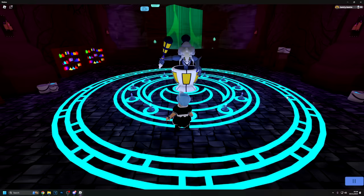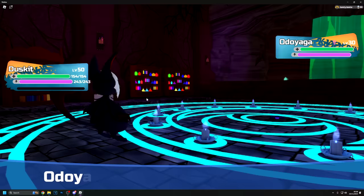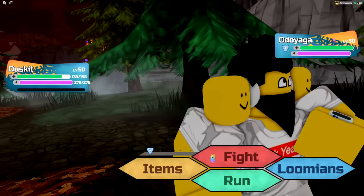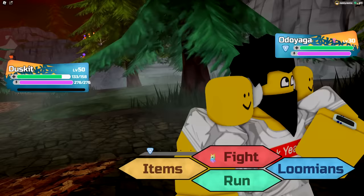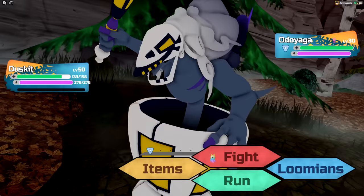Odo Yaga is a soft-resettable roamer, so if you fail, run, or catch the roamer, you'll be able to reset the battle as many times as you want. Once you've finished the battle and are happy with your results, Odo Yaga will then become a wild roaming encounter in the Haunted Village Grass Patches, with an encounter rate of 1 in 1,024 full odds.